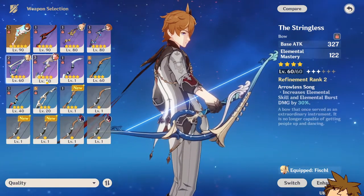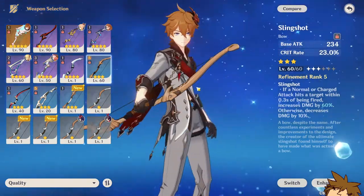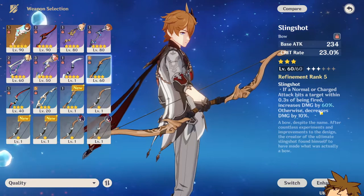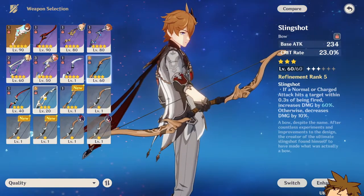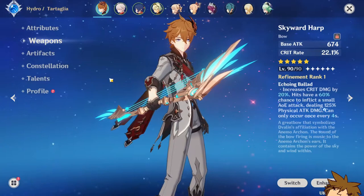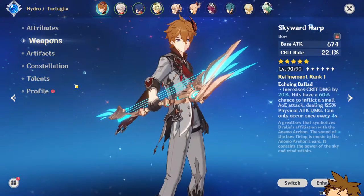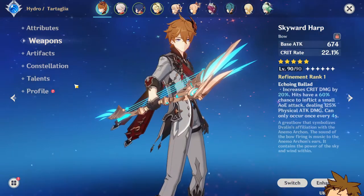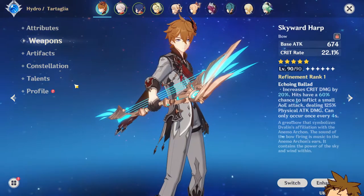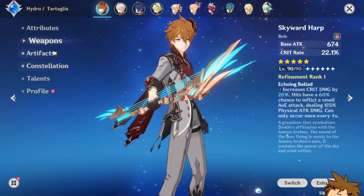You can run the Stringless for an ultimate-type build where you just use the burst for extreme damage. Do not use the Favonius or the Sacrificial Bow. For 3-star options, the Slingshot has a 23% crit rate, though it's not affected in his stance mode. You can also use the Blackcliff Warbow for crit damage. The Rust is probably his best 4-star option in my personal opinion — it's practically made for him.